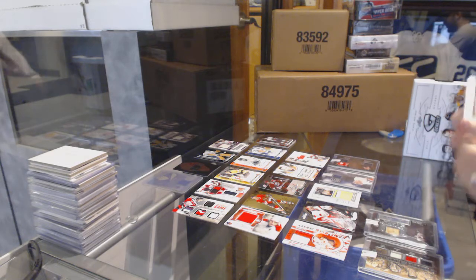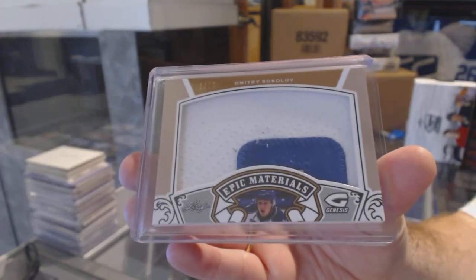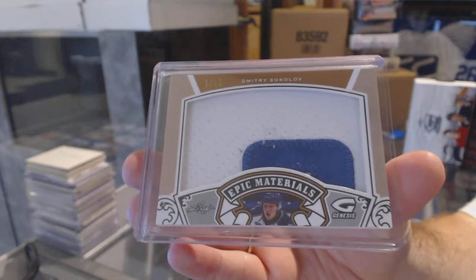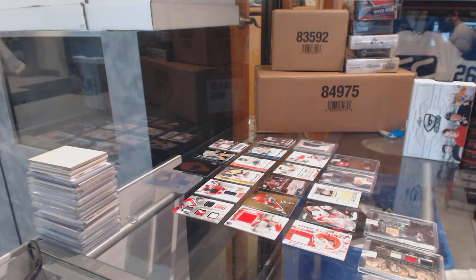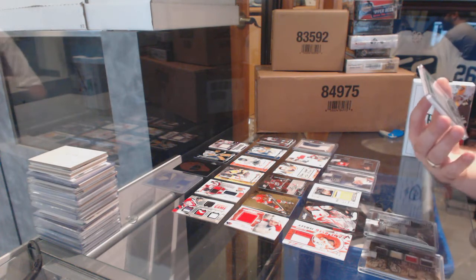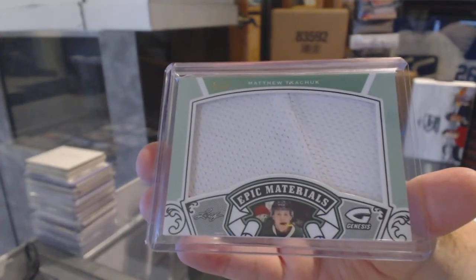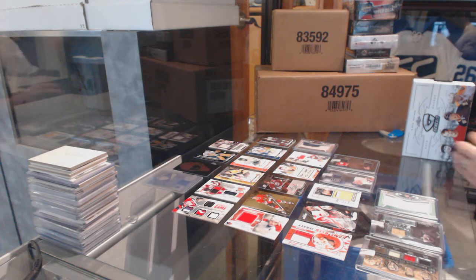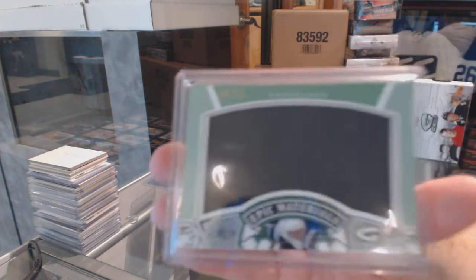We start off with an Epic Materials patch number 210 — Dmitri Sokolov. Number 6-of-15 Epic Materials — Matthew Kachuk. Epic Materials number 25 — Matthew Kachuk. Epic Materials number 25 — Xavier Potvin.